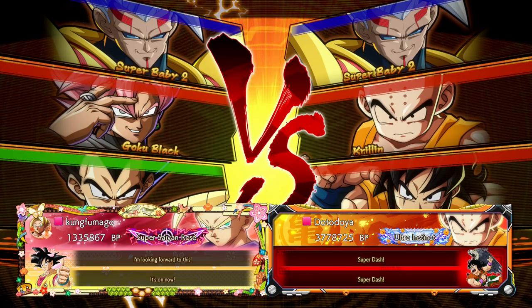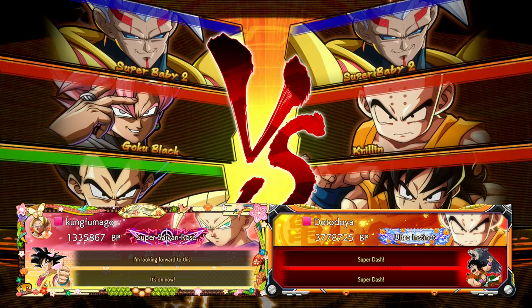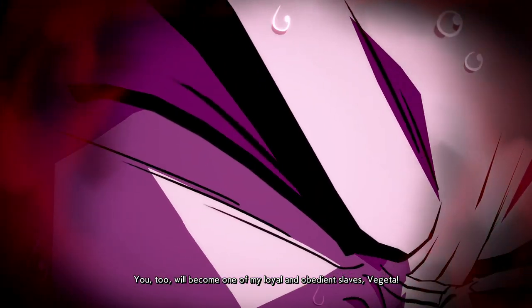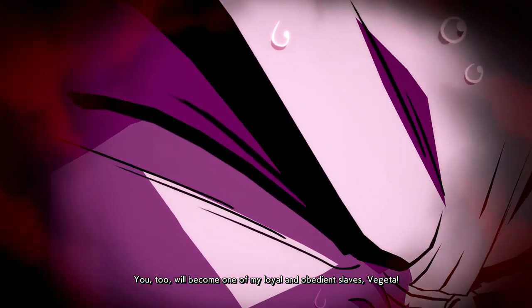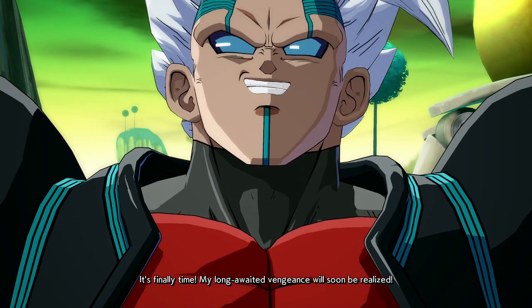How's it going everybody, DotAnoy here back with some more Dragon Ball FighterZ matches. This time playing a team of Super Baby 2, Krillin, and Yamcha. The reason we're playing Super Baby 2 today is obviously because he's the newest DLC character of the game, and we are getting closer and closer to hearing more about the next DLC character — Super Saiyan 4 Gogeta.